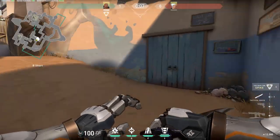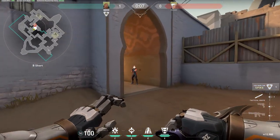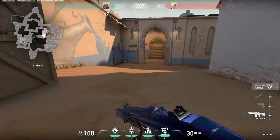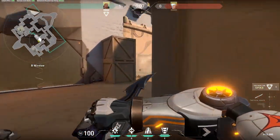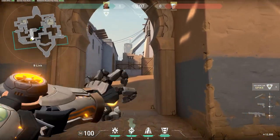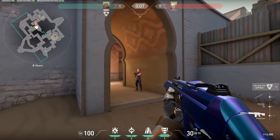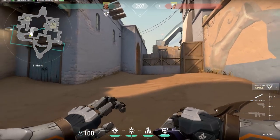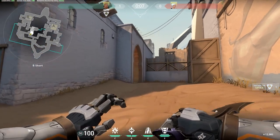The way you counter that is by pushing them back. If you pop a flash into this corner, they're going to be blind and will have to fall back, giving your team enough room to take over B short. You can also combine it with Jett's ability — if you pop the flash here, Jett can dash forward and get a surprise peek on this guy. Because Breach is quite slow, he's not going to reach there in time to get the kill himself. But combining it with a Jett who can dash up front makes it an easy kill.